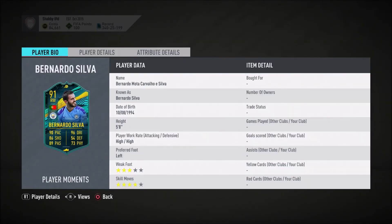Hey everyone, Shemim here and welcome back to another video showcasing another SBC here on FIFA 20's Ultimate Team. Today we're looking at Bernardo Silva's Player Moments card. Now this card looks very, very good — probably the best right winger you can possibly get in the Premiership at this point in time.